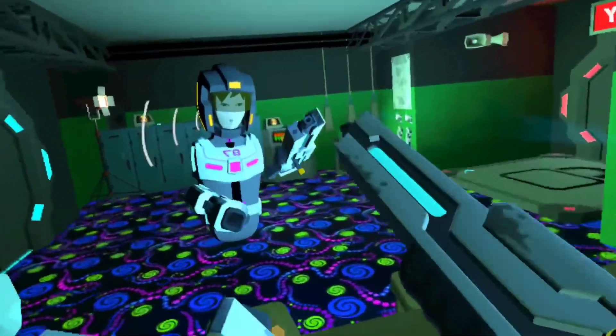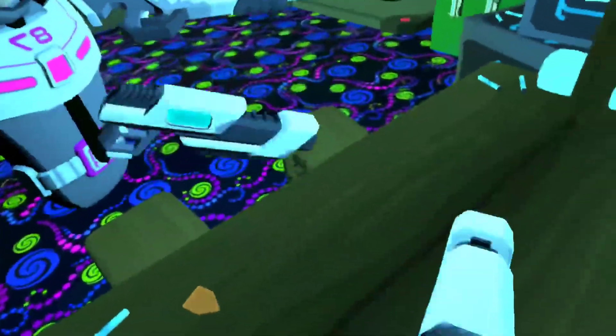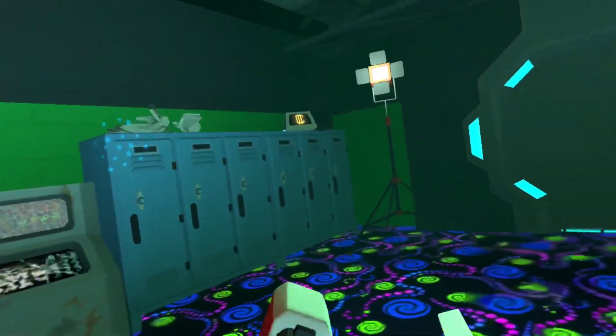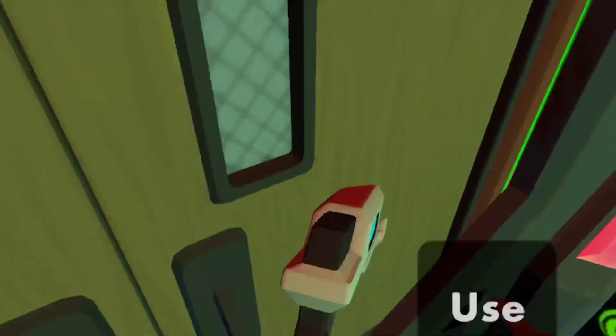In that half second you can glitch two weapons in. Like, I can't drop this railgun right now because I grabbed it, but I can drop the shotgun. I don't think you guys need any more weapons than that.